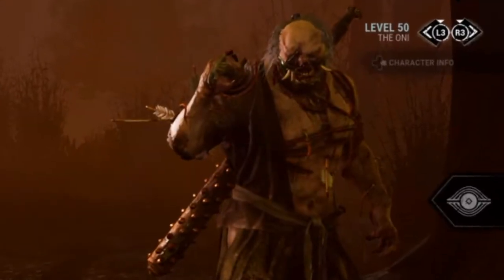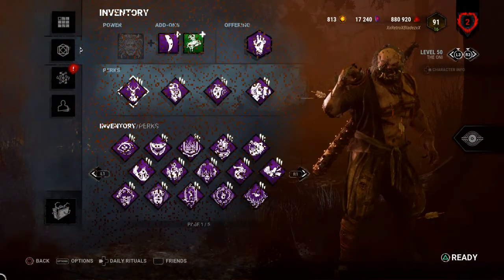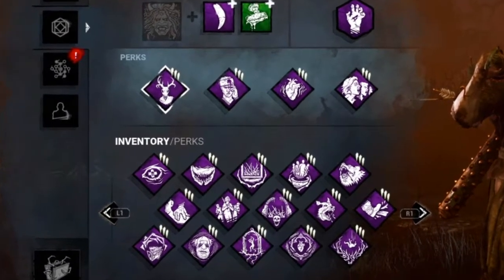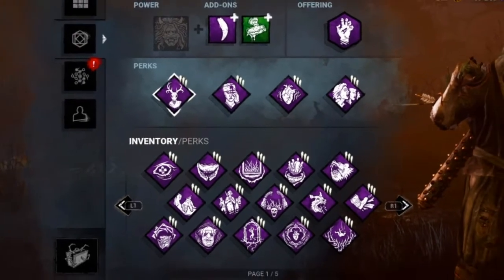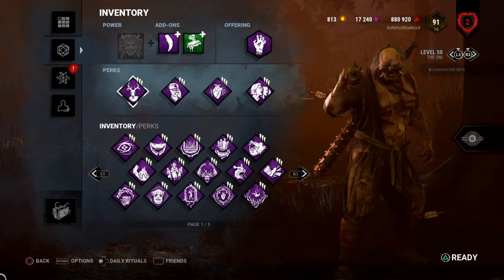So today I'll be doing Slug Master Oni in Dead by Daylight, or Slug Oni, whatever you guys want to call this build. If you're not sure what this build is, I use perks that obviously help me slug survivors. This is literally the exact same build I used on Myus a couple of days ago. The only difference is I don't have infinite tier 3, so no infinite insta-dance. We're going to see what's better — this build on Oni or this build on Myus. It's basically an experiment.